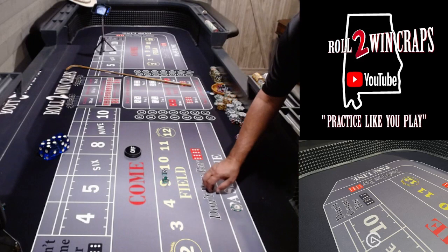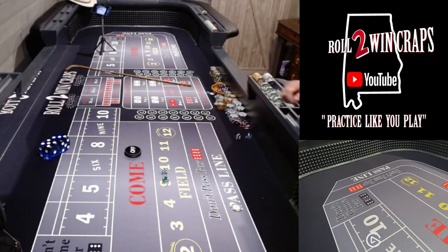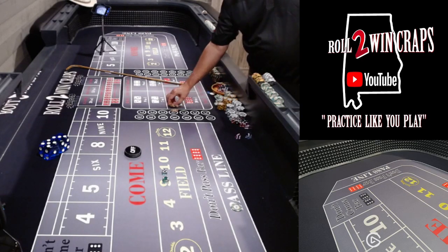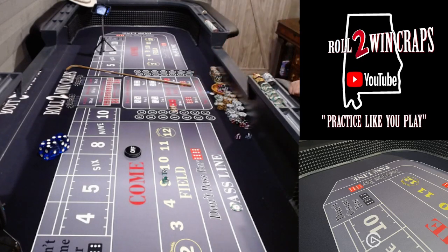We're going to play crapless. We're going to use the 2, 3, 11, and 12 here as points on a crapless table. It's a $25 minimum table. I'm going to start out with my old traditional 5, 1, 3, 5 and see where it gets me on this crapless table. I know that at times you will get on a heavy streak of 3s and 11s, so I'm doing a three-way craps, $5 each.